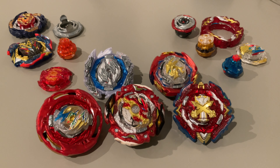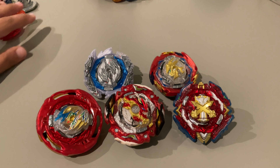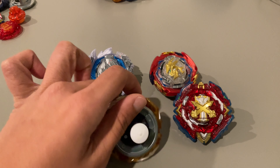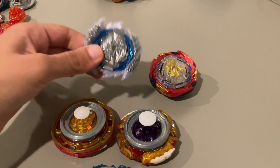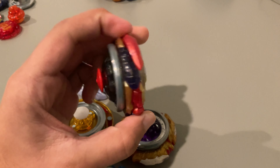Hello all you bladers! Today we're doing the top 5 Dynamite Battle combinations of the year 2023. These are five combos based on my personal opinion and experience, combined with a lot of other bladers' personal best combinations and the meta. Number five: Burst Spriggan Over Bearing Mobius Zero. Number four: Xiphoid Excalibur Spread Dash Quick Dash 1. Number three: Wind Dragon Over Bearing Dash Nine. Number two: Guilty Longinus Fortress Quick Dash Four. And number one: Dynamite F-Gear Perseus Illegal Bearing Drift Nine.